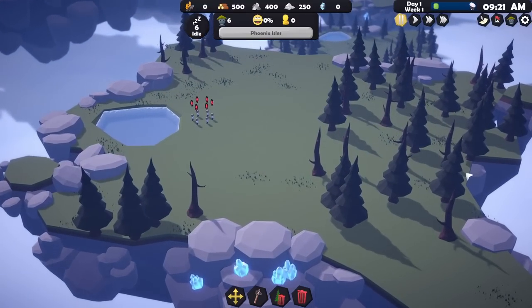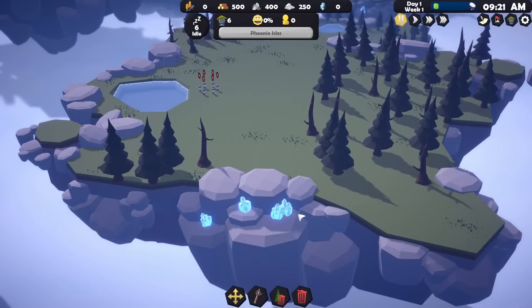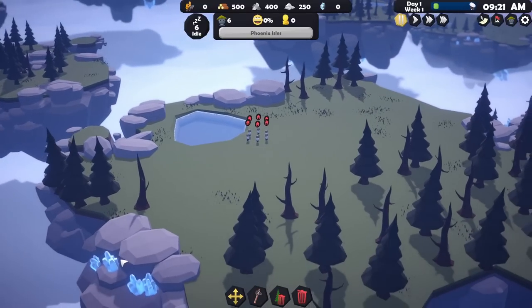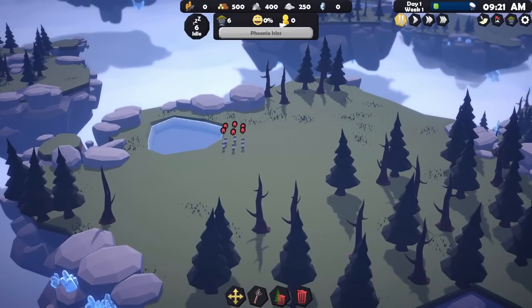In terms of resources it looks like we have no food at all — that could be a little bit of a bother. We've got 500 wood, 400 stone, 250 of what I assume is metal or iron, and zero magic glowy crystal-y things. We have six population, nobody's very happy I imagine, and we've got no money. We're on the Phoenix Isles.